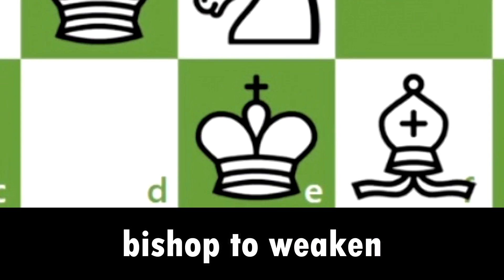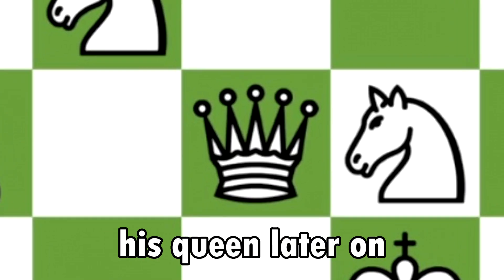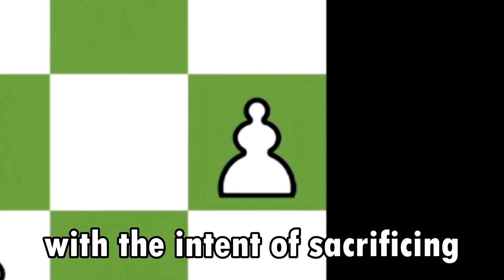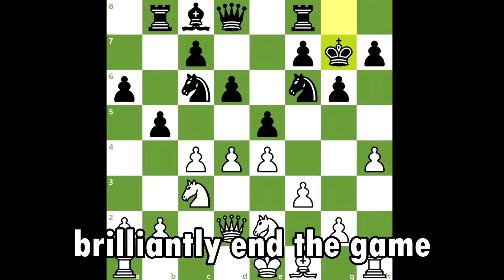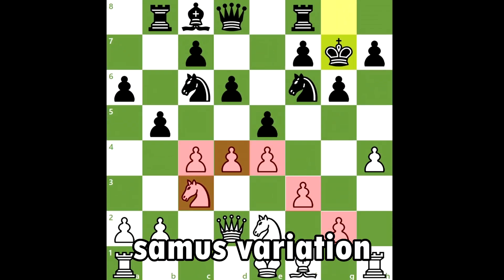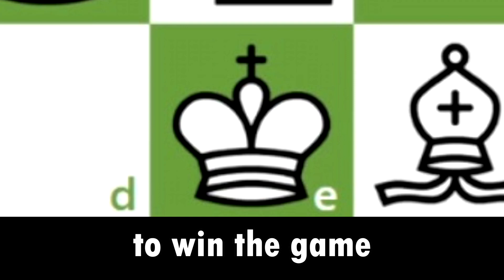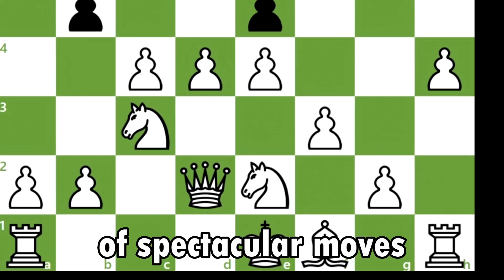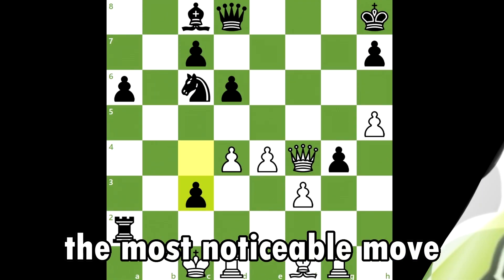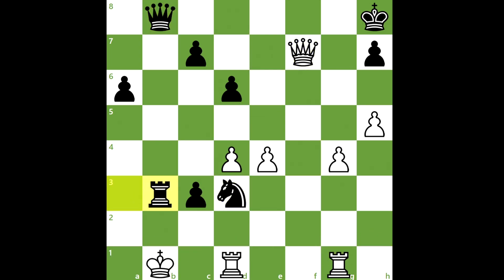White traded his dark square bishop to weaken black's king side defense and expose his king, intending to include his queen later and deliver checkmate. He also advanced his h-pawn with the intent of sacrificing it to open the file for his rook. This is a classical way for white to counter black's King's Indian Defense with the Samus variation, one of the best counters available. However, with spectacular counter-play on white's queen side, black managed to turn the game around, most notably with a dazzling rook sacrifice used to position the king on the b-file.